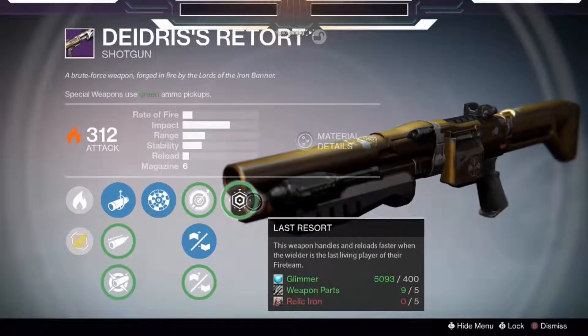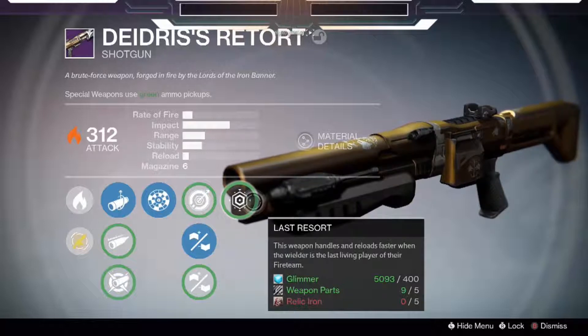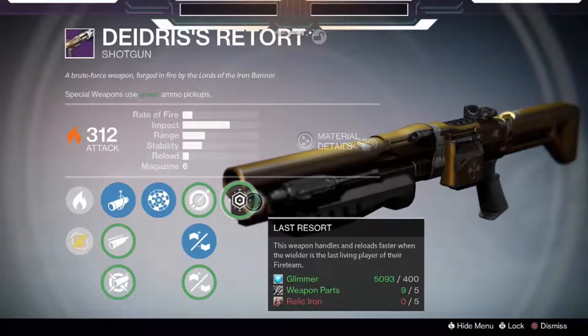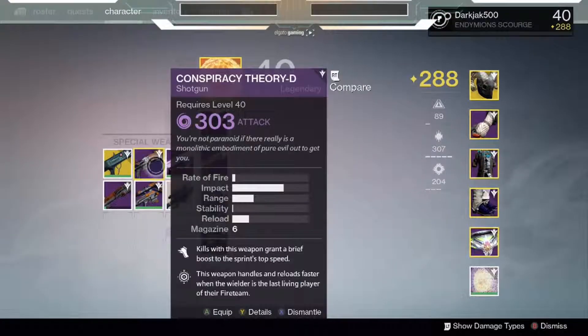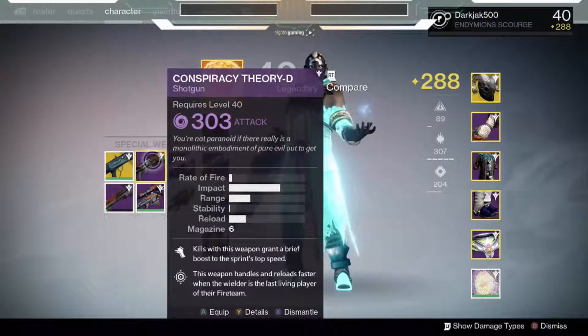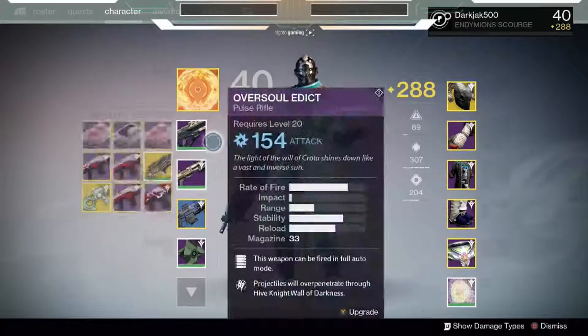Last Resort I don't really use since I don't run Trials that much, so it doesn't benefit me much. But if I'm running 3v3s more often I might unlock it. Mainly though I switch between that shotgun and the base shotgun from the quest line — the Conspiracy Theory that everybody's using — I normally run that too.